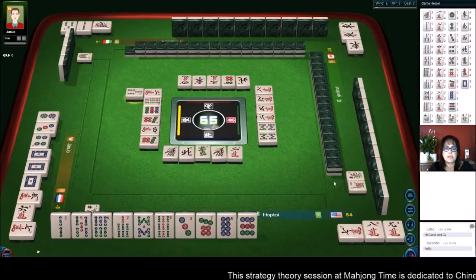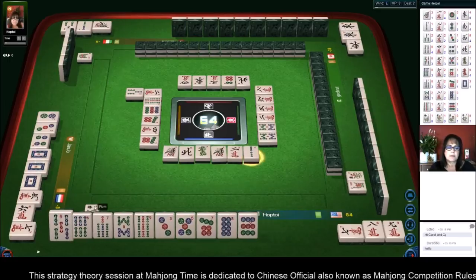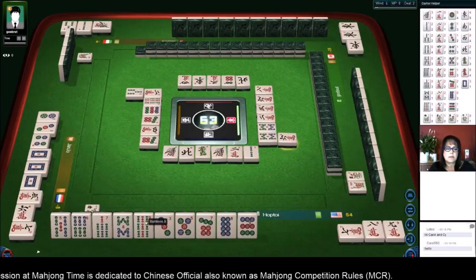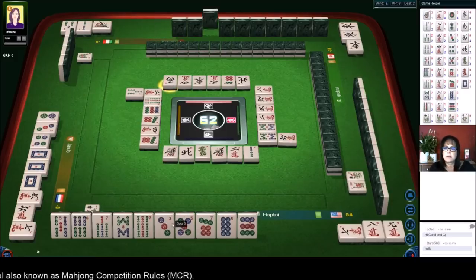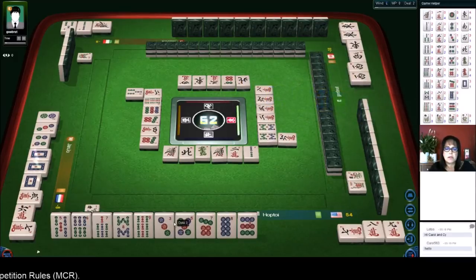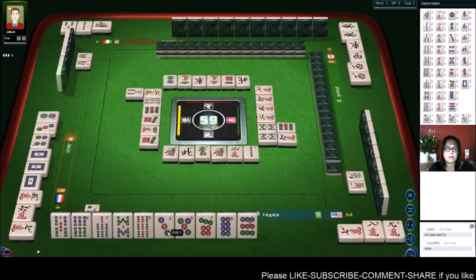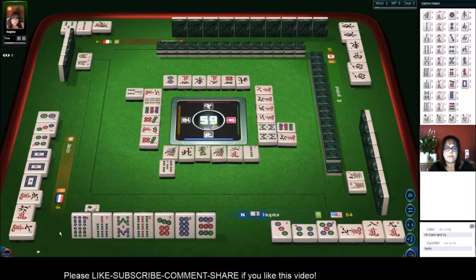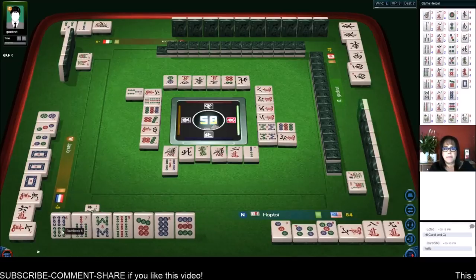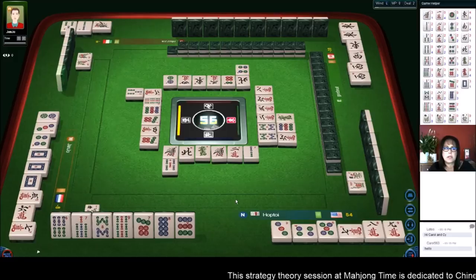West wind — there's a three dot out, so that might be a good discard. We'll chow — let's go ahead and discard the five bam. We're ready to win on a six bam for pure or mixed triple chow. Six bam, and there are none out right now.